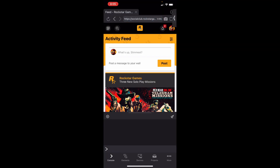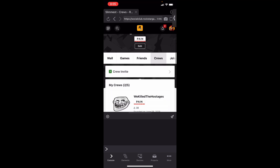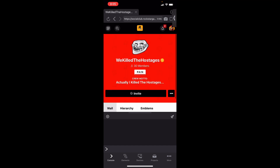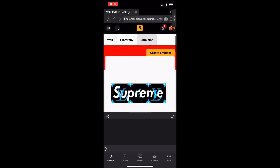Once you're done signing in it will take you to your profile screen. Click on your profile picture in the top right and then click View Profile. Once you're on that screen, click on Crews and it should show you all the crews you're currently in. Click on the crew you want to change the emblem for, then click on Emblems, scroll down, and click the orange button that says 'Create Emblem.'